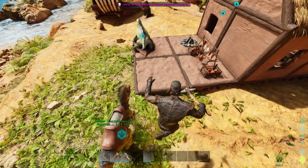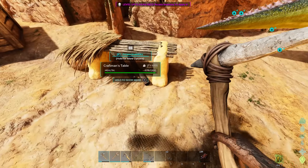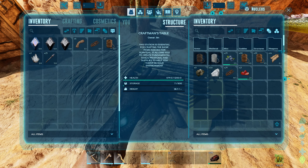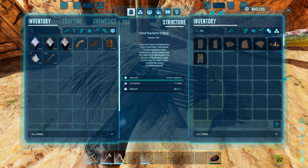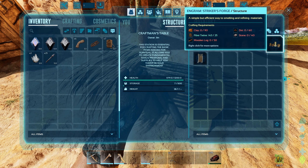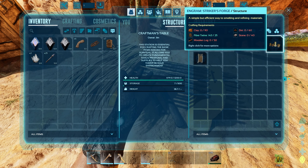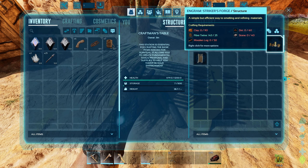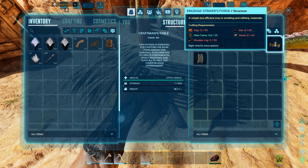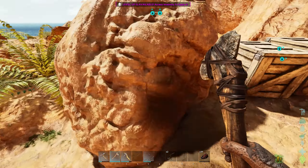Here we are back at base. We're going to need a forge. Let's go over here. A striker's forge - 'a simple but efficient way to smelt things.' We need to pull for one of those. Stone - we need some stone.